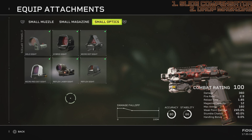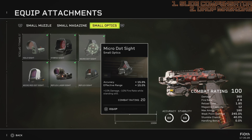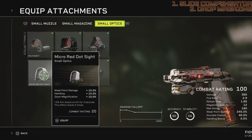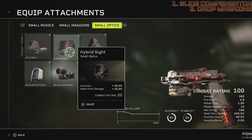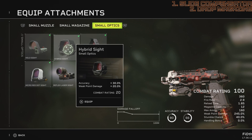For sights, we want to capitalize on weak point damage while helping stability if possible. Holosite gives accuracy, handling, plus stumble chance. Hybrid Sight gives accuracy and weak point damage. Microdot gives accuracy and effective range but minus rate of fire. Reflex Sight gives effective range and ADS movement speed. Reflex Laser Sight gives effective range and handling. Micro Red Dot gives weak point damage, handling, zoom magnification, and aim assist. Stability-wise there's not much we can do, and the gun doesn't need much effective range. What we want is the reticle as tight as possible to land both quick shots on a weak spot. For that, I'd go with Hybrid Sight — accuracy means a tighter cone, and weak point damage is exactly what we want.